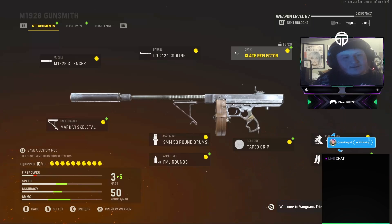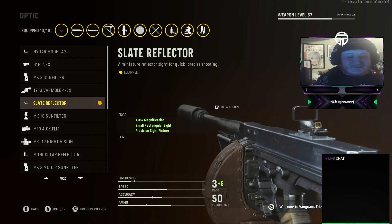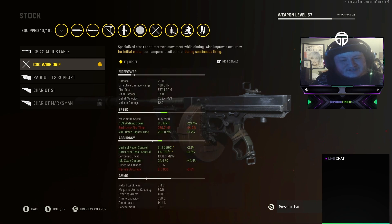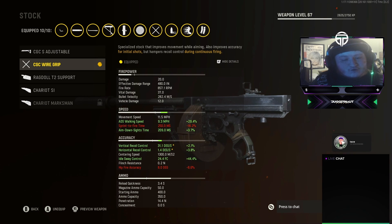For the optic, we're using the Slate Reflector. It has 1.35x magnification, a small rectangular sight, and a precision sight picture. For the stock, we're using the CGC Wire Grip — it gives plus four walking movement speed, plus one aim down sight speed, and plus one initial accuracy and recoil. The cons are losing three points of sprint-to-fire speed, two points of hip fire accuracy, and one point of accuracy during sustained fire, but overall it really helps with vertical and horizontal recoil, idle sway control, and movement speed.